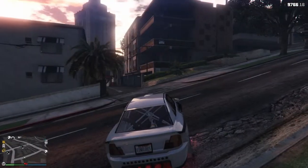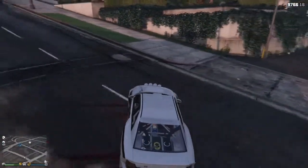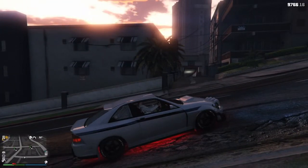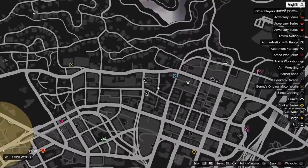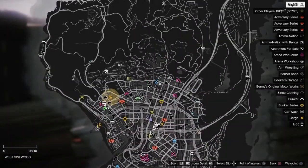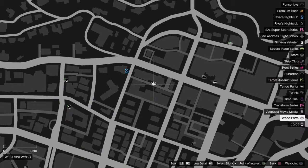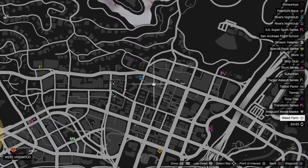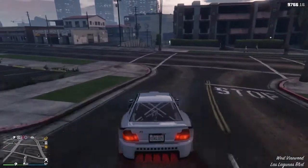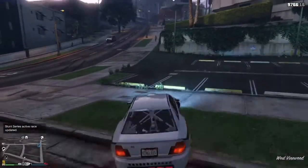Coming in at number three — this is my third favorite spot for drifting, mostly because it's a really difficult drift. I like to call this the tunnel drift. It is located in this area near Linwood. For reference, this is the city near the weed farm — customs is just over here, so you can see where it is on the map.